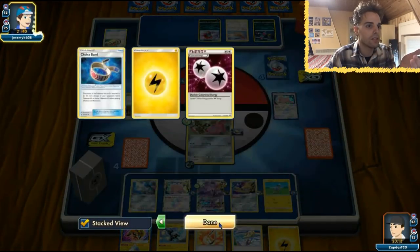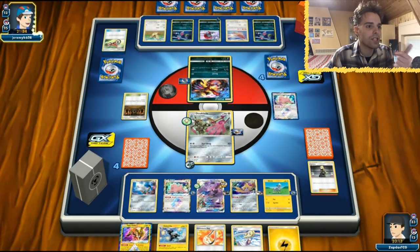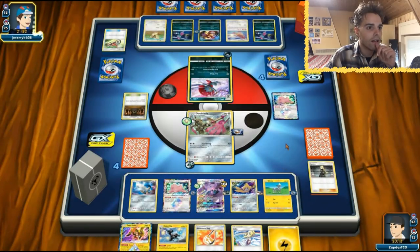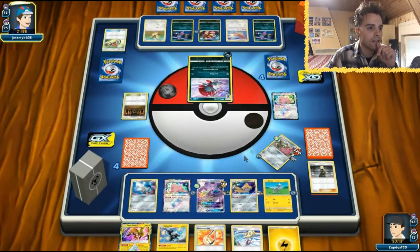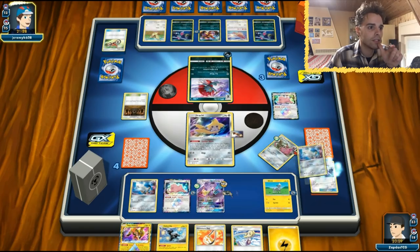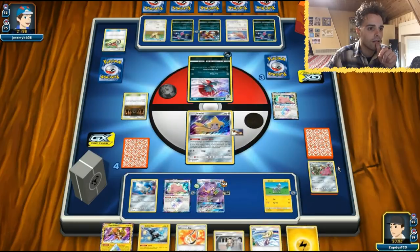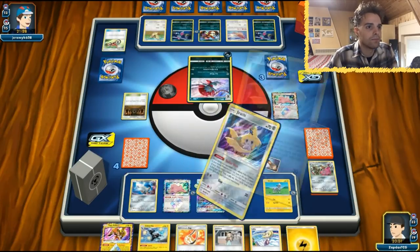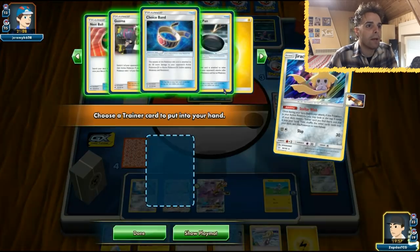We have a way to get another DCE — we just get Tapu Koko, bench it down, get an energy, and then Tool Drop comes along once again. Weavile gets the KO here — too many abilities in play for us, so we should pay attention to that. We definitely want to be evolving this guy so it only dishes out 90. We have a Jasmine, a Nest Ball, a Guzma, and a Metal Frying Pan.